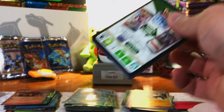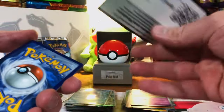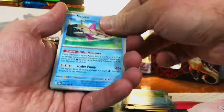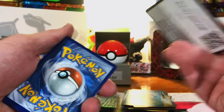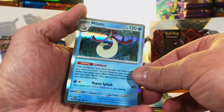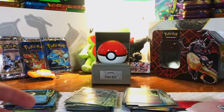Iron Moth, Finizen, Pampour, Zatu — two packs left. We've been getting some good last pack magic lately. Bombardier EX — another hit! Last pack of Paradox Rift — let's get some crazy last pack magic. Still got tons of pulls, mostly EXes but Paradox Rift was still packed. Tinkatuff, Technical Machine Evolution, Malamar — nope. No problem — still plenty of hits in Paradox Rift overall. Next up: Shrouded Fable — we pulled the Ogerpon EX last time, see if we can pull more of my chase cards.